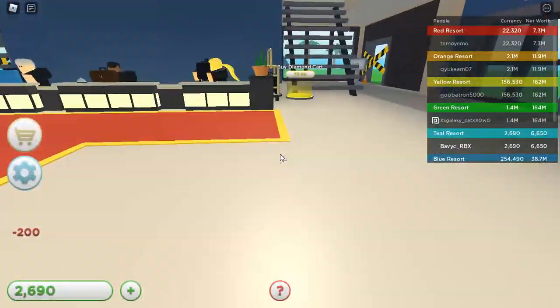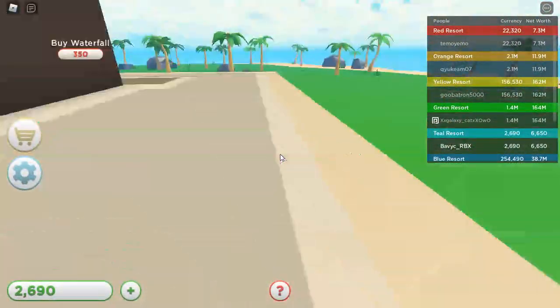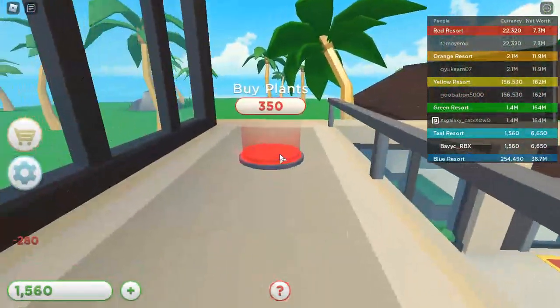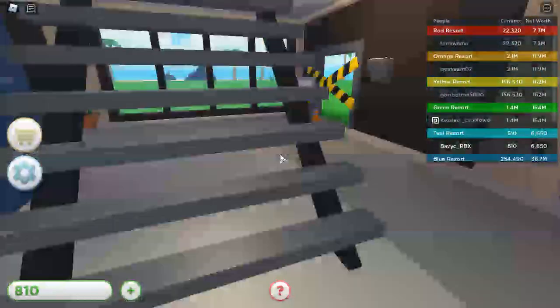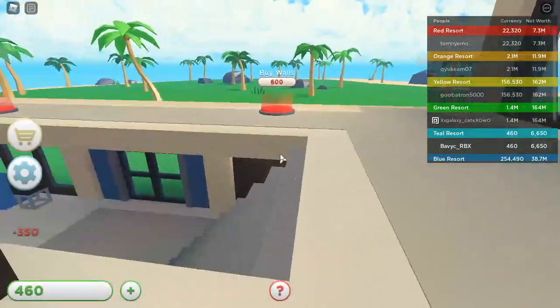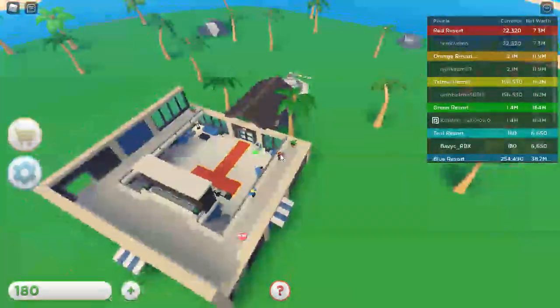Lighting, stairs, walls — we buy these. We buy the waterfall. And bam, our resort is looking pretty good, guys. I have not edited this to make it look better, but I already have like two customers.